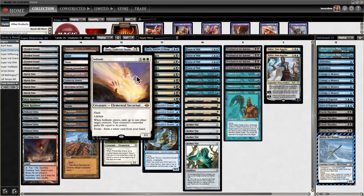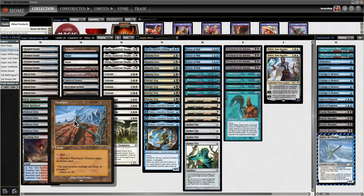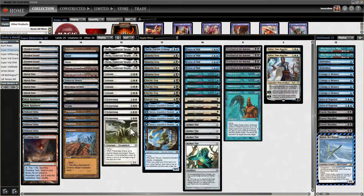Three mana for a 1/1 that goes and gets another spell you actually want to cast — that is just too slow in Legacy. I may eat my words and go back to Recruiter of the Guard, but I genuinely think Flickerwisp has more synergy with the rest of the deck. That's the big experiment for today: Flickerwisp over Recruiter. In doing so we need Wastelands to deal with problematic non-basics like Tabernacle, Maze of Ith, or Urza's Saga. Urza's Saga is less of a deal because Felia and Flickerwisp can get rid of the Constructs.